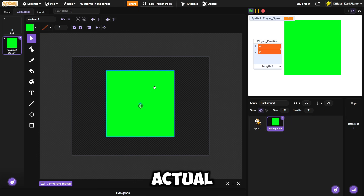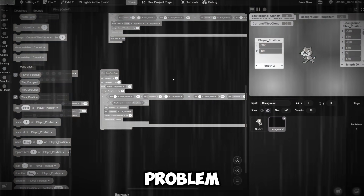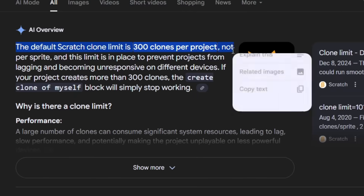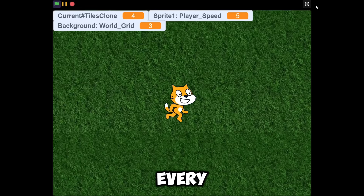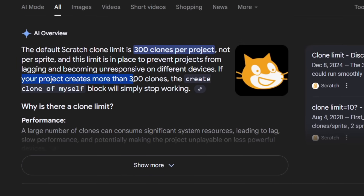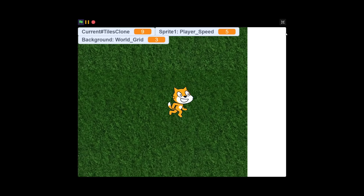I wanted the tiles to spawn on a grid just like the actual game, but when I tested it out it worked — but I ran into a huge problem. In Scratch, the clone limit for every game is about 300 clones, and since I'm using this system to replicate the tiles, expanding the map further would break the game. So I started recoding how tiles work. Now every time the player moves, there will only ever be nine tiles rendered, which solved the clone limit.